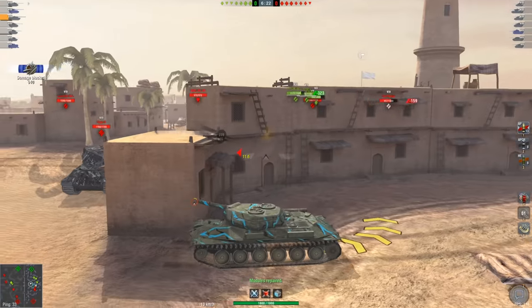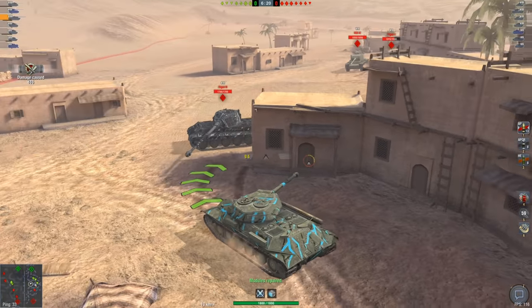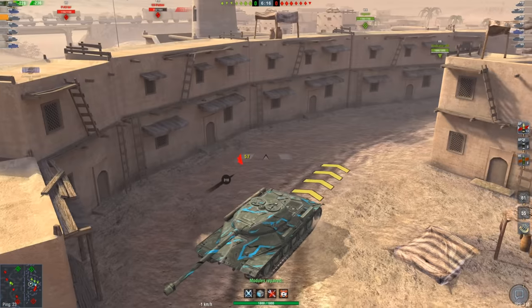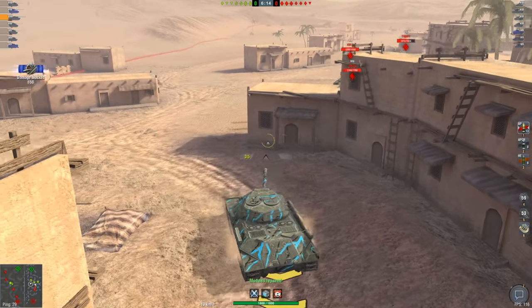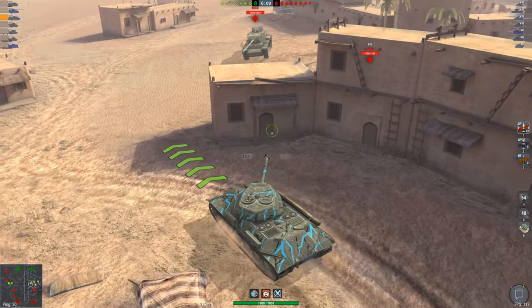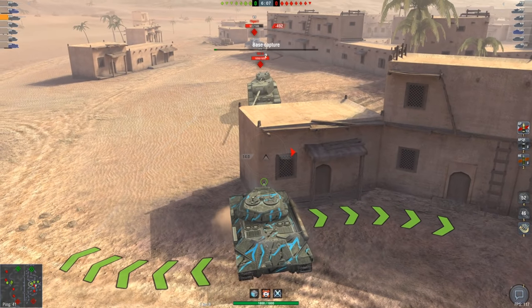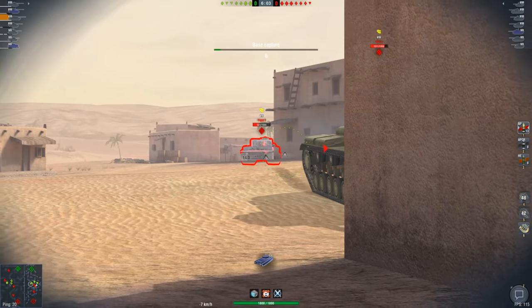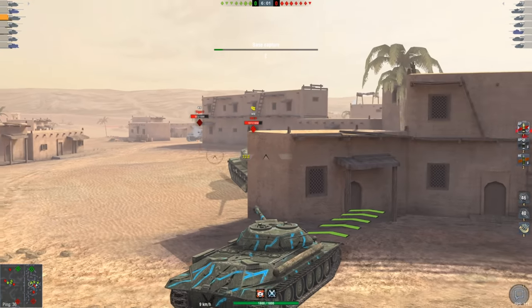As we saw, the enemy team managed to pen all of their shells on my track wheel, including the Tiger 2. We've just used both of our repair kits, which is definitely something you don't normally want to do, because now I'm not really able to fix my tracks. But at the same time, I'm going to be getting into a side scraping position here, something this tank is notoriously strong at doing.